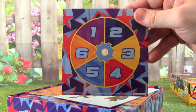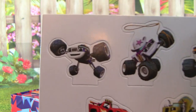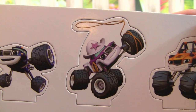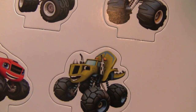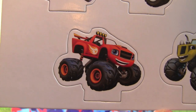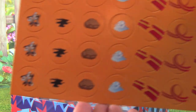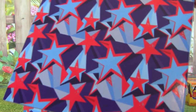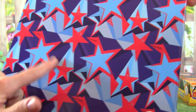We get our spinner. Oh look, we get these awesome Blaze characters. There's Darrington, there's Starla, Stripes, Zeg, and Blaze. Look at this game board — that is so cool, look at the stars, that's awesome.